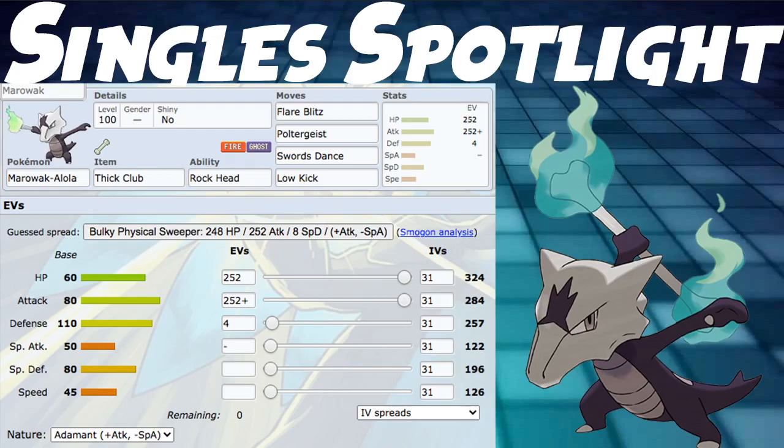For the Singles spotlight, we're using the ability Rock Head. You can use Lightning Rod for one additional immunity, but Rock Head removing recoil from Flare Blitz is probably going to get more usage in Singles. Thick Club - never changing that. For moves we have Flare Blitz, Poltergeist, and one coverage move - we went Low Kick for this set. And then Swords Dance: whenever we're in an optimal position we Swords Dance up. Thick Club plus Swords Dance is going to take down any Pokemon in your path. Marowak just becomes very, very strong after Swords Dance - it's just insane damage.